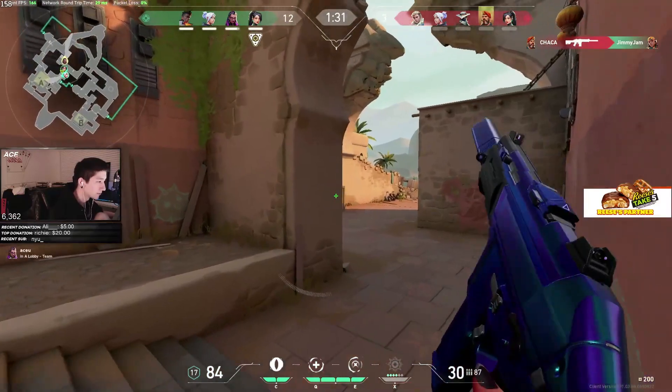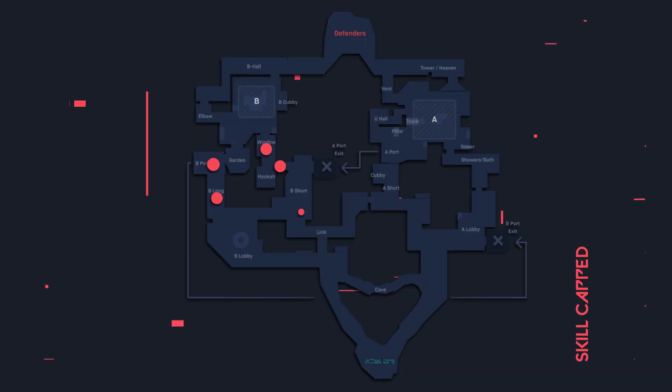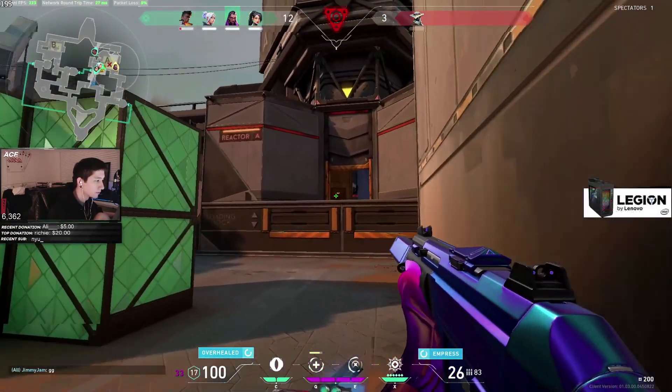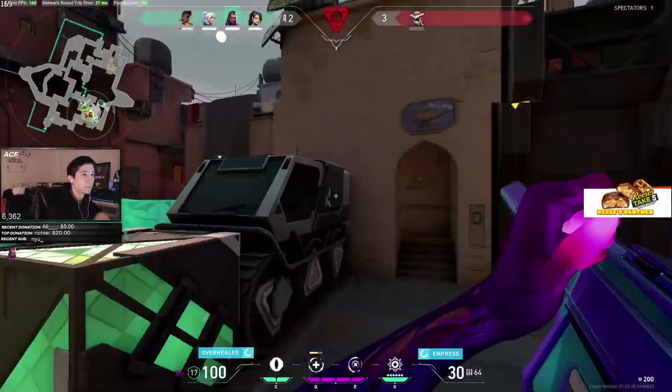As an attacker, you can take note of enemies who like to push aggressively — like on Bind. If your team is attacking B site through hookah and long, most of the time an enemy is going to attempt to flank through market or spawn. If you can realize and predict this pattern and kill that flanker, A site is completely open, and your team can leave B and teleport to take A virtually for free. This is because once someone pushes aggressively and sees no one's there, the rest of the team rotates out from that site to go help hold the other bomb site.